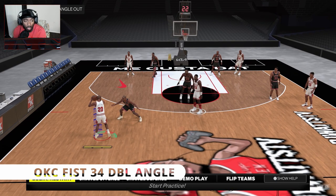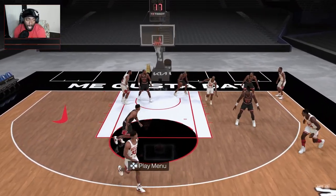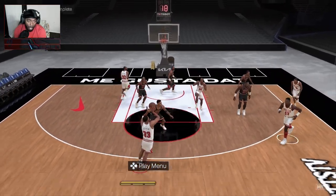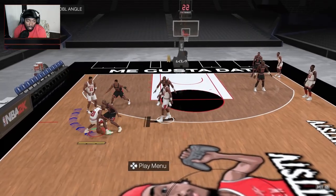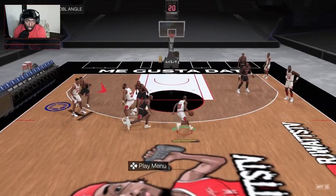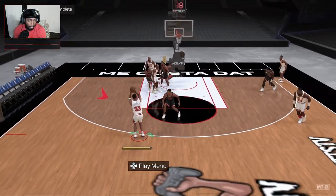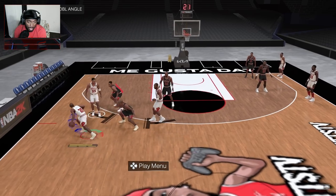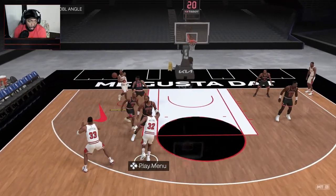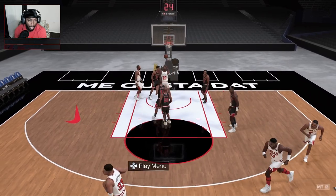Second play is OKC Fist 34 Double Angle. You've got a double screen on each side — you pick your side. You can go left, kick back right, get to the rim, or if they help because of the screen, drop it to Scotty. Going to Scotty's side: if they want to help together, somebody's gonna be open. Going Carl's side: that's a layup, a foul, or an and-one. Too easy.